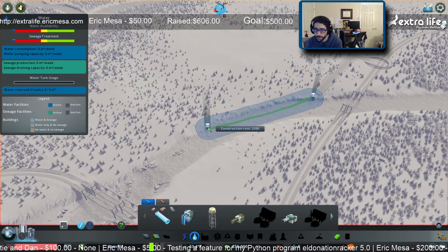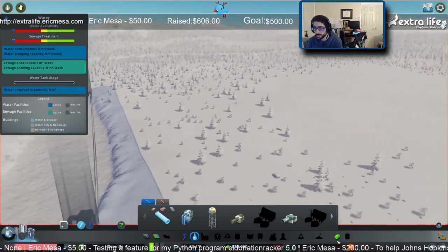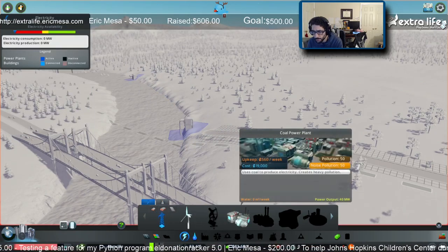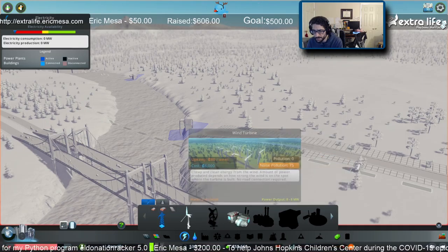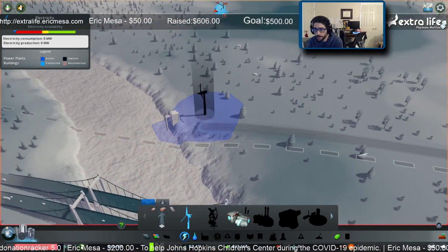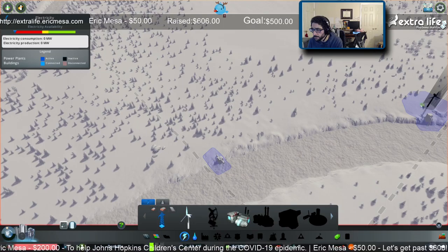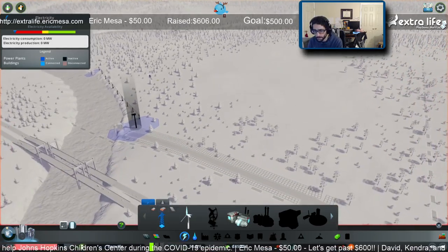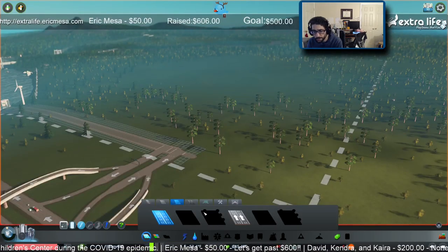We're going to run pipes from here to there - that takes care of water. Now we need some electricity. This is actually cheaper - I think I went overboard last time. We'll pop one turbine there and run some electricity lines over here. Now let's plan a little residential corner.